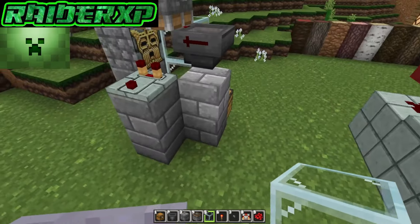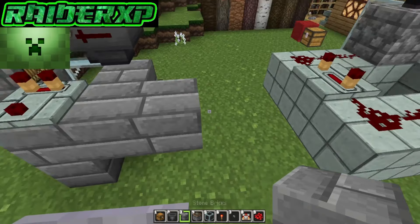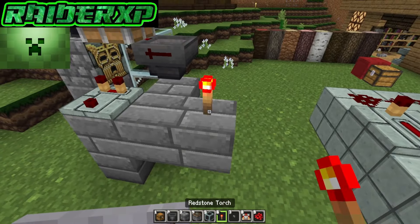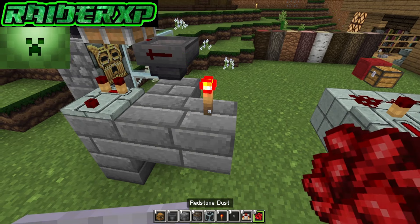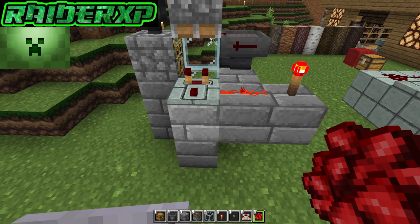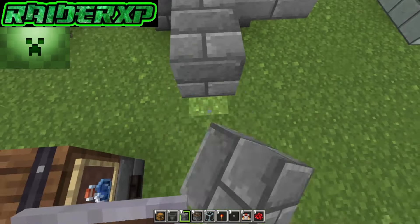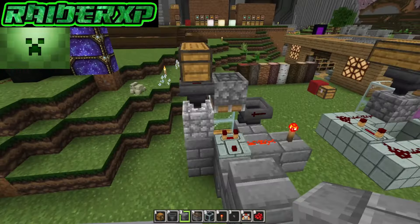Come around behind here, grab your block, and place two blocks just like so. Place your redstone torch layer and your redstone dust right there, just like that. Next, place three blocks just like that and one block right next to that piston.